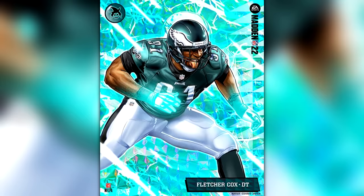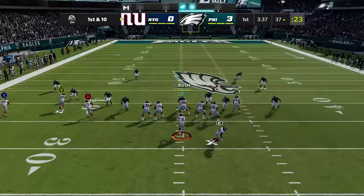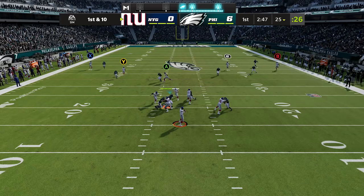Fletcher Cox's X-Factor is also Fear Monger, so remember he can affect the QB with pressure even while still engaged. He just needs two sacks and he's got one already. One of the best DTs in the game, shedding through, getting to the QB — he's getting there. The inaccurate pass is forced by the pressure from the Fear Monger. Watch it again — under pressure, inaccurate.